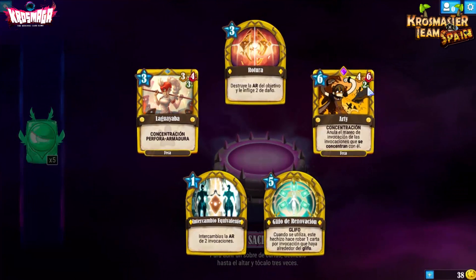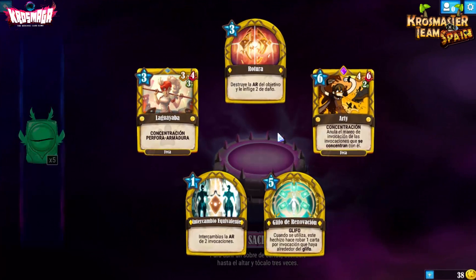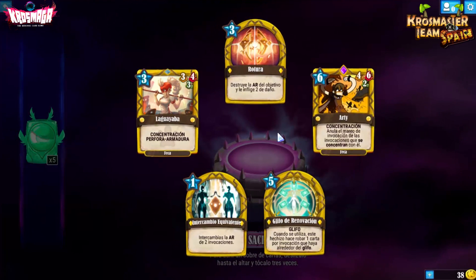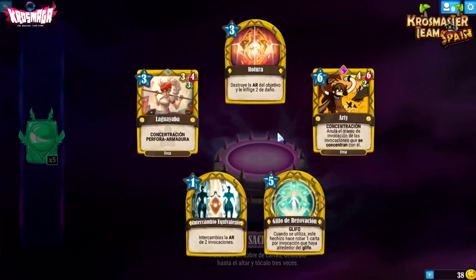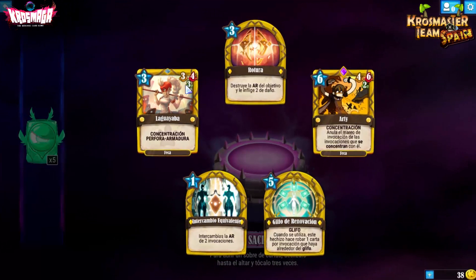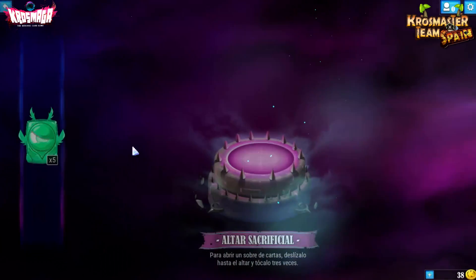Arti es brutal para combar en un mismo turno: les quitamos el mareo y ya van a atacar, moverse, desplazarse — acelera mucho las partidas. Vi combos bastante chulos con esta carta en el Twitch, incluso uno con la Guaballa que perforaba armadura y se cargaba directamente a un crujidor que ya estaba habilitado. Son cosas que van bastante bien.